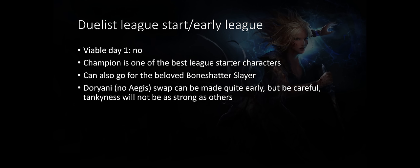Duelist is very strong in league start. You cannot league start as an armor stacker with the Duelist, however you can league start with a Duelist — Champion is one of the best league starters, and you can also go for Bone Shatter Slayer. You can do the Doriani swap quite easily during the league. However, be careful because you will not be as strong as other builds. If you're watching showcases of a Chieftain or Scion AFKing waves of simulacrums, it might not be the case for the Champion.